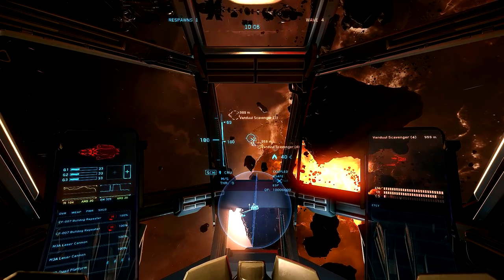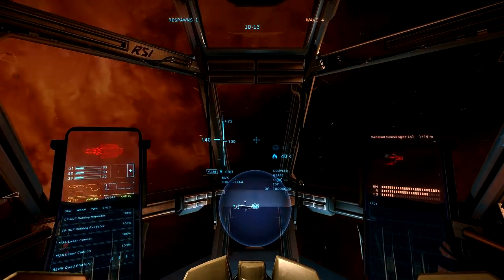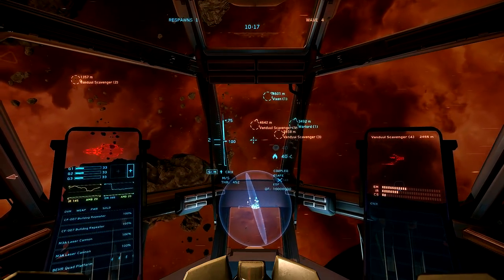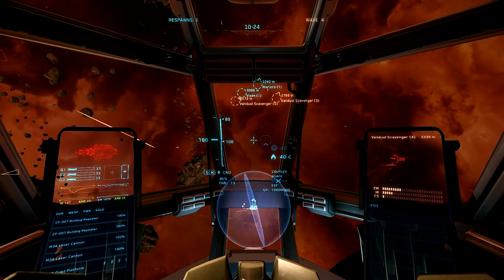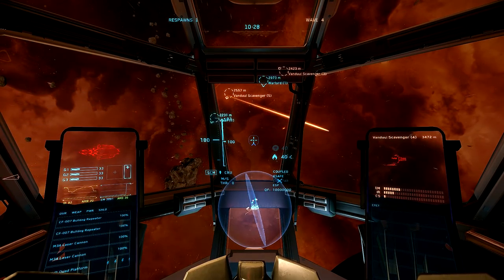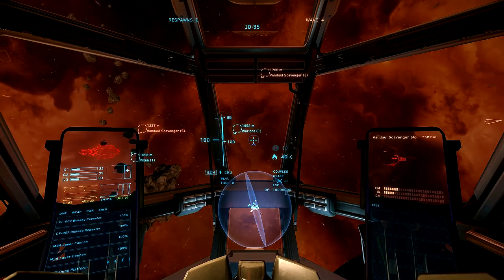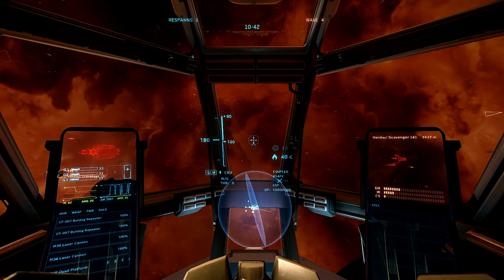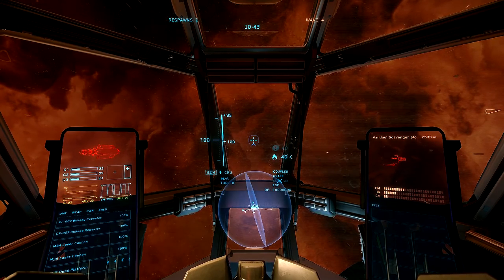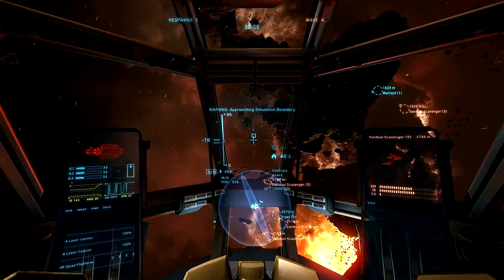Shield management is the other key system to cover here. Use the numpad — 4, 8, 6, and 2 — to direct your shields. Pressing 8 puts shields to the front; pressing 2 puts shields to the back. You can see a cross on the HUD showing where shields are directed. With this ship I have front and back shields covering the whole ship (two-quadrant). If someone is on your tail, press 2 to get shields on your back; if someone is coming head-on and your front shields are weak, press 8.